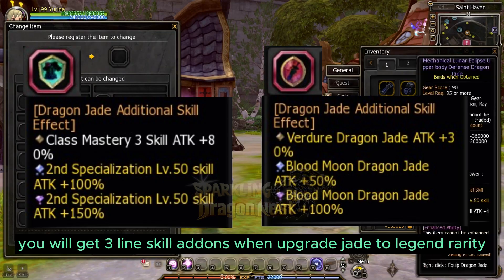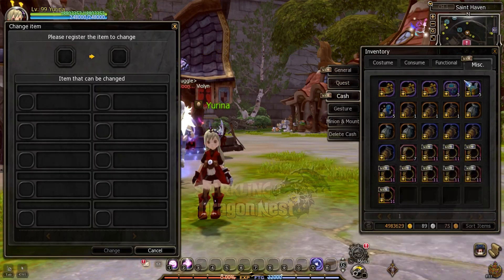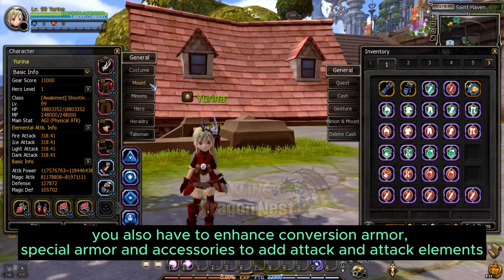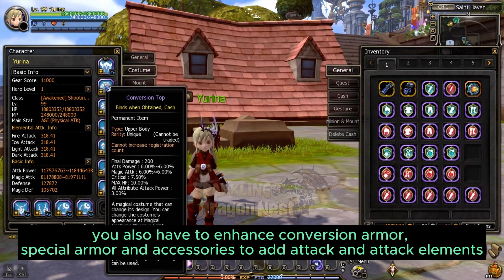You will get 3 lines of skills added in an upgrade phase. You also have to enhance your Conversion Armor, special armor, and accessories to add attack and attack elements.